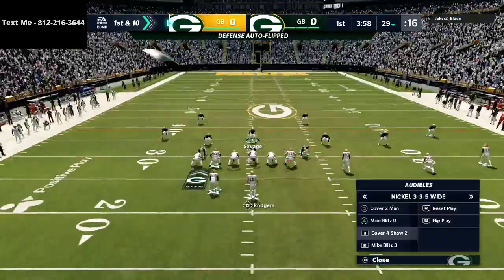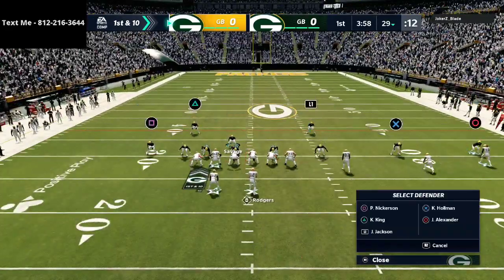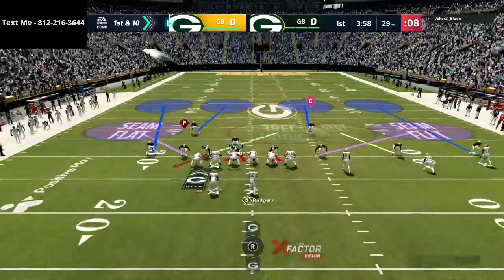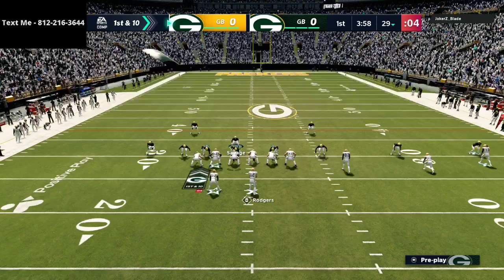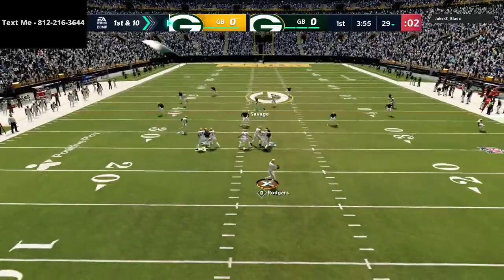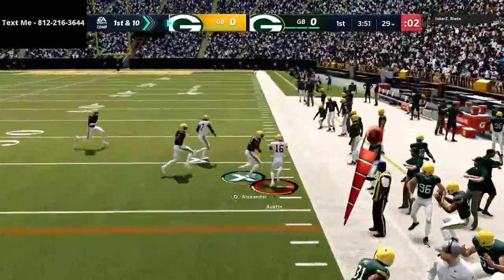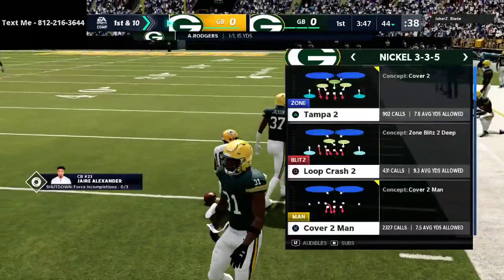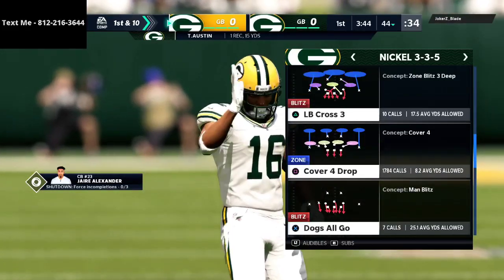My opponent right off the bat is coming out in some Trips Tight End flipped, so looks like we're gonna see some of the meta here. We do have a decent defensive plan for when somebody goes Trips. He hasn't been seen running out of it much, but right off the bat he's gonna go to curl flat — actually a really good play call by him, and a simple and effective read on that play.